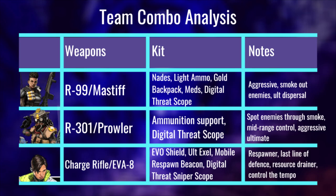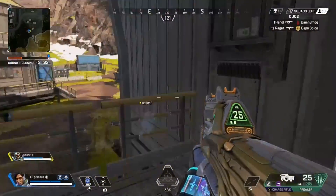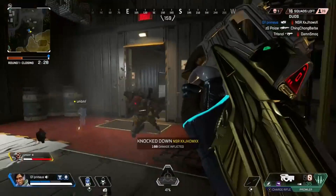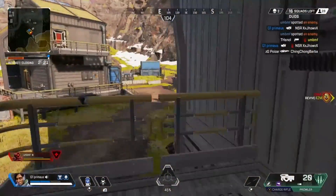First I'm going to start with Bangalore. I believe she should have the R99 and Mastiff because the Bangalore of this team will easily be the most aggressive character of the trio. You're the one that's going to be going into firefights first. You're going to be the one pushing everything, so you need those close-quarters weapons. You don't need to worry about range as much — you just need to get in there and have your other teammates call out positioning for you whilst you are doing the slaying.